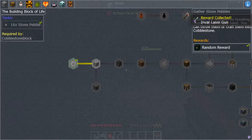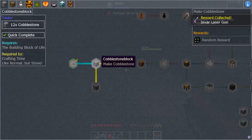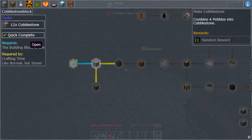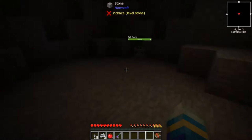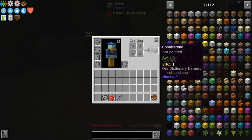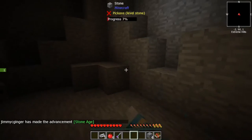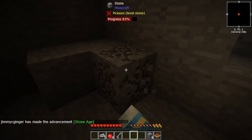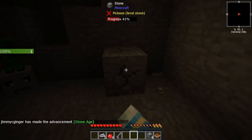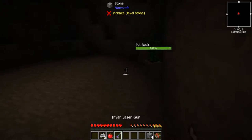We collected a reward — an Ender laser gun! Oh man! 12 cobblestone — I'm assuming you do this exactly like you would in RL Craft because I think it's kind of the same mod. Yes it is. So if you guys don't know, we're gonna be doing mod packs from now on because they're fun. Who doesn't like this mod pack? Just look at it!